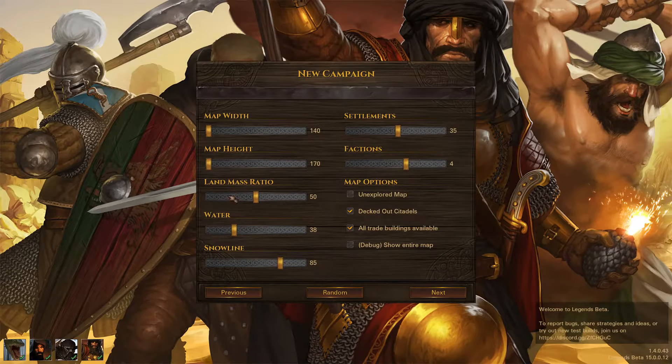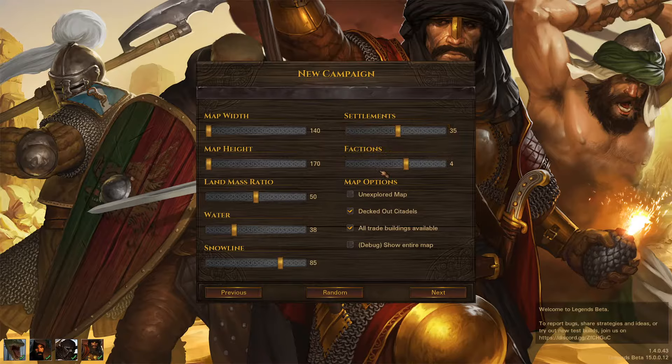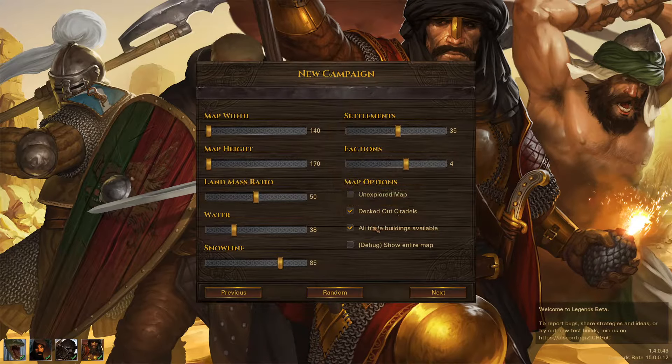With the changes to the map, we've done something different this time — we didn't go vanilla completely. We've added an extra faction and more settlements, going from 3 to 4 factions and 27 to 35 settlements. It's nice to flesh out and add a bit more life to the map. Gives us more quests, more places to get recruits from, and an extra faction in case they hate us too much. We like the map explored, decked-out citadels, and trade buildings available. Decked-out citadels give almost every citadel Weaponsmith, Armorsmith, and sometimes Fletcher.